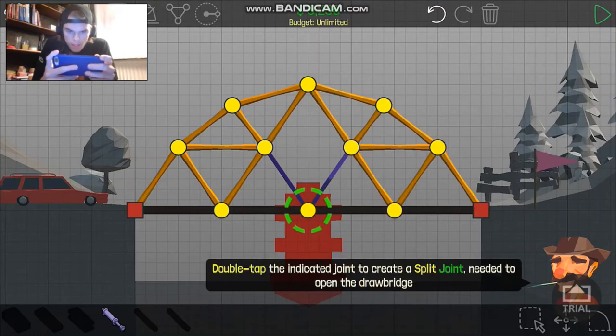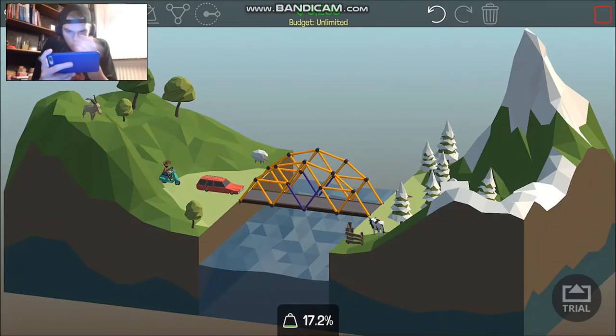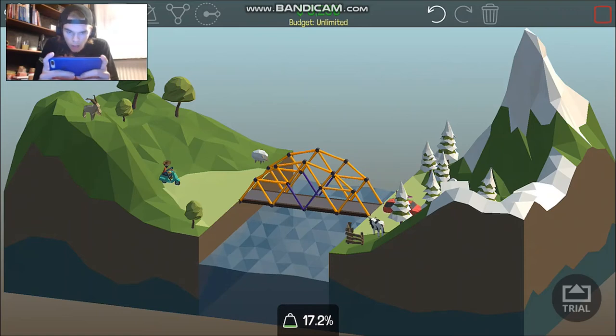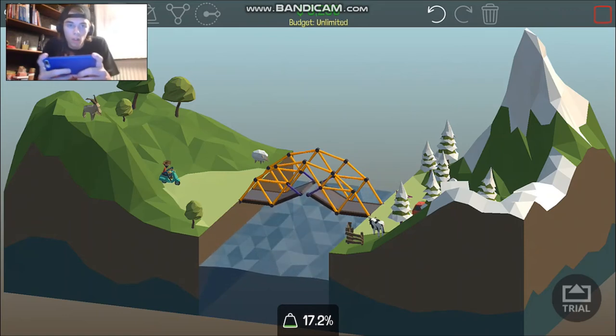Paste it and double-click it — double tap to indicate the joint to create a split joint. You need them to open the drawbridge so it can split when the boat comes after the red car. That's so awesome — so big and awesome!